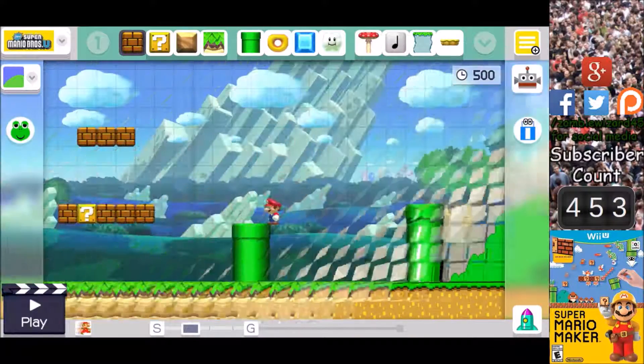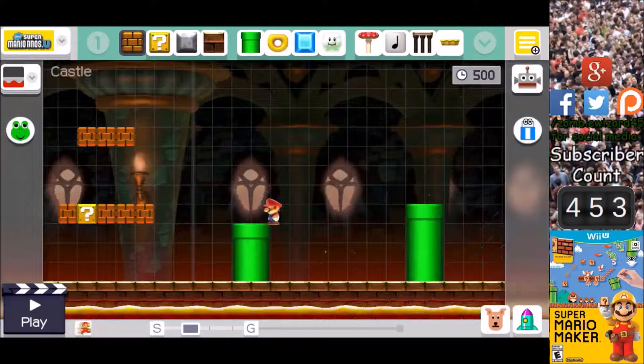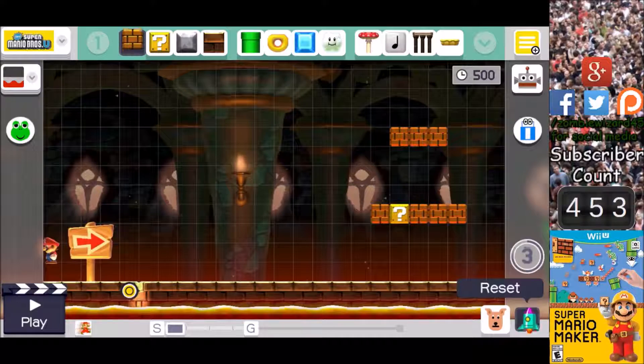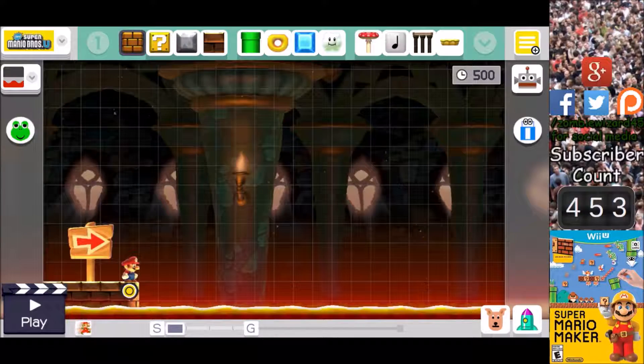First of all I want the New Super Mario Bros U theme. I make a lot of courses using the theme and it's overused, but hey, it looks really cool — that's why I use it. Let's go ahead and start.